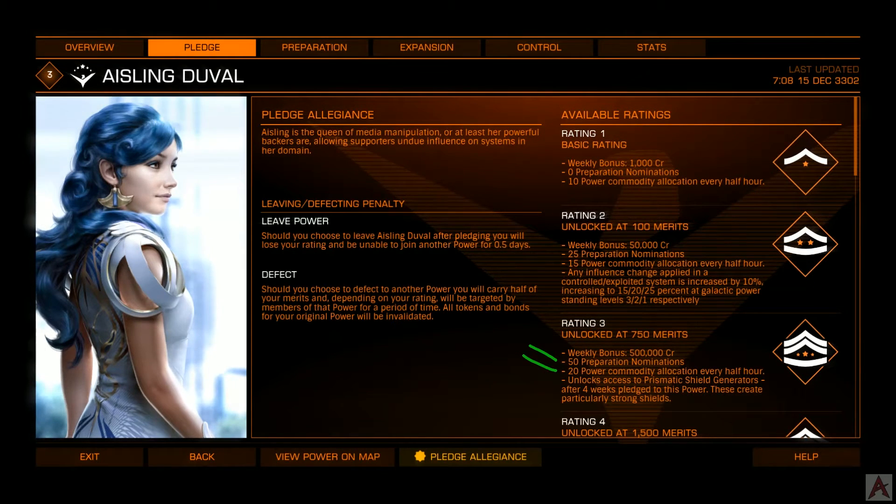At rating 3, you do get a bonus of credits, though it's not very strong. But the reason rating 3 is important is because of this last chunk right here — each faction gives you something unique to that faction. In this case, it's a module: the Prismatic Shield Generator, which is a fantastic shield generator to have.